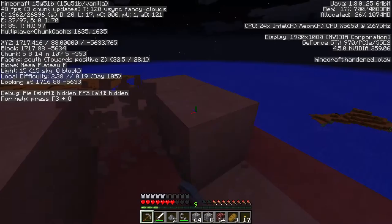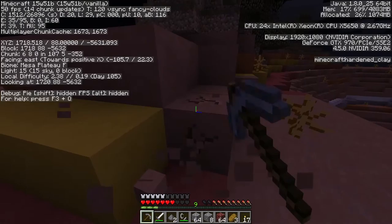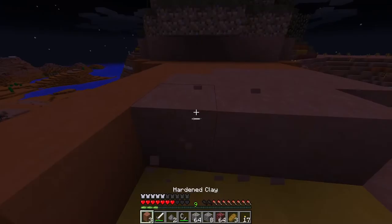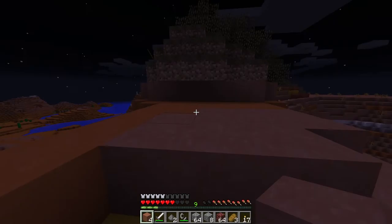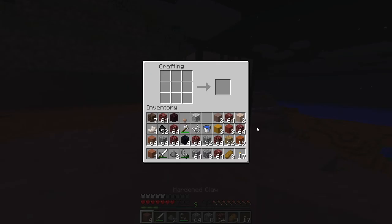I'll worry about that when it's daytime. And the various colors that we may need for the other farms — each of the tree farms is going to have a different color to it. Just because, why not? So this is good, this is very good. Although it was a lot of work to get here, it's still going to be far better than trying to go out and find water and find a bunch of clay, cook it up, stain it and everything. This is just going to be so much easier.